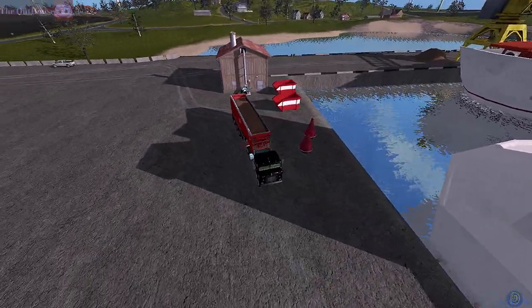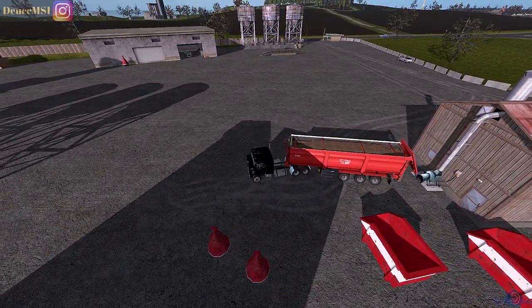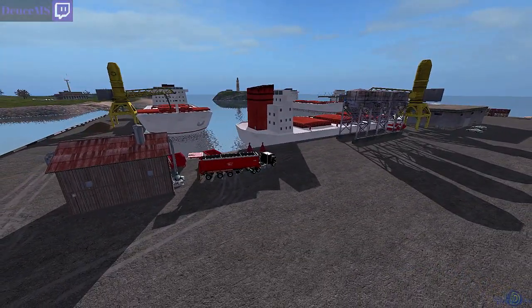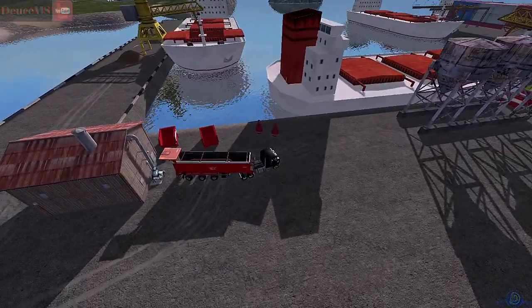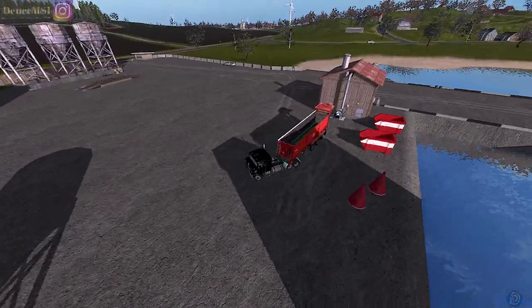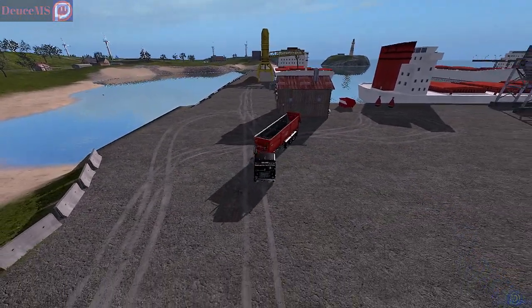If we do it this way, we can pick up on this side and back up to dump the wood chips without blocking the containers. Putting it here might be a better option so it doesn't look so ugly sticking out in the middle. I can always come back and sell it if needed. That looks pretty cool — it doesn't really fit the area but I think it looks pretty neat.